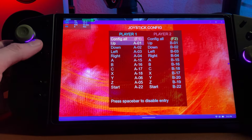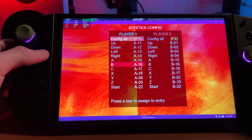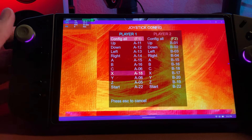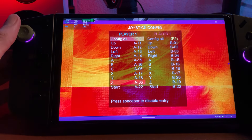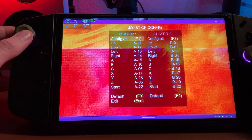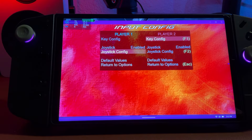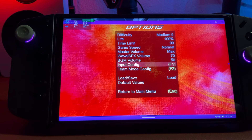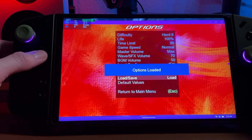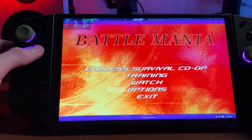In the joystick configuration, you'll map what you need: up D-pad, down D-pad, left, right, A, B, C — I put C as my left bumper or left trigger. X will be X, Y will be Y, Z could be your right trigger, and whatever you want to map to Start. Once that's done, hit Escape on your keyboard, save what you just did, and return to the main menu.